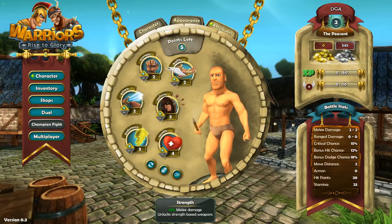And then attributes — this is the strength, agility, attack, defense, endurance, and health that I was talking about. I'm evenly distributed for the most part, but it looks like I'll be using strength for a while. Since I only have a melee weapon, agility only helps me with move distance and range damage. I'm going to go with more defense so I can dodge more attacks — bonus dodge chance. We're going to be nice and agile.